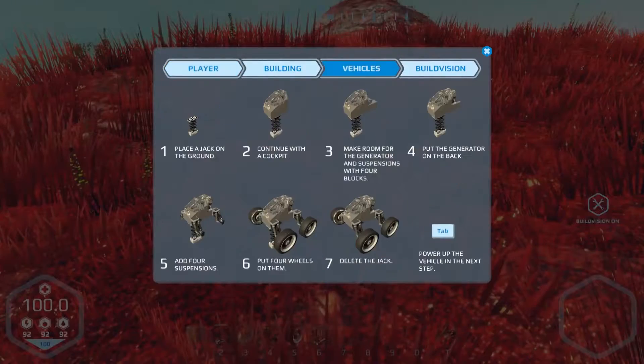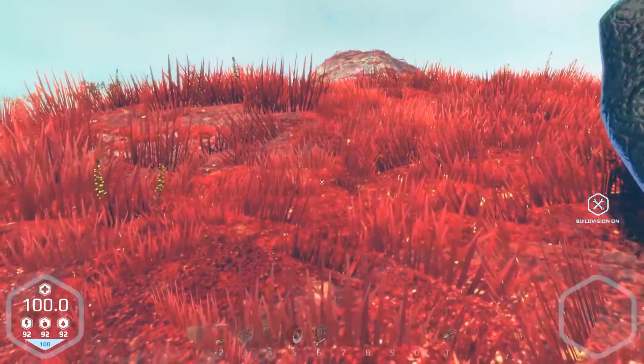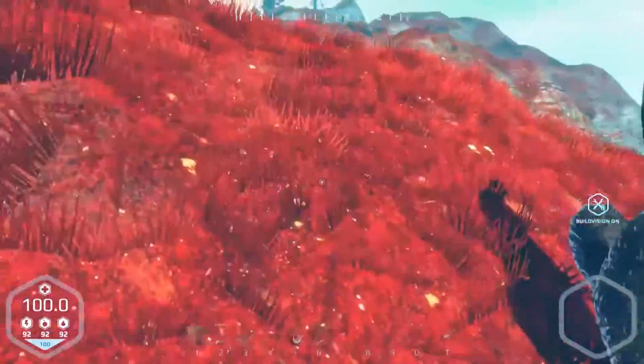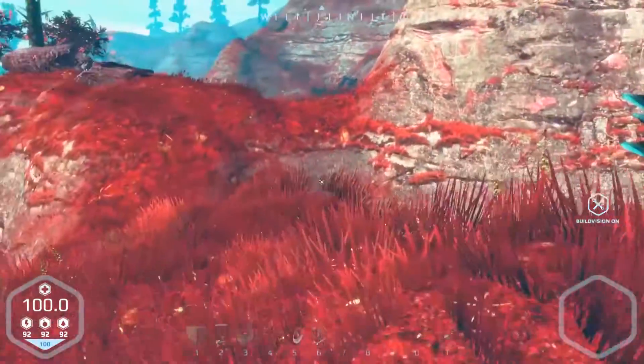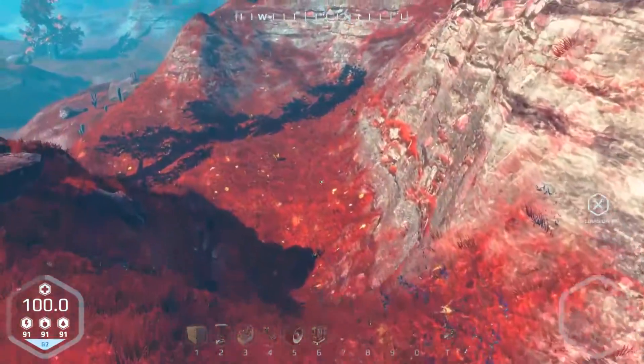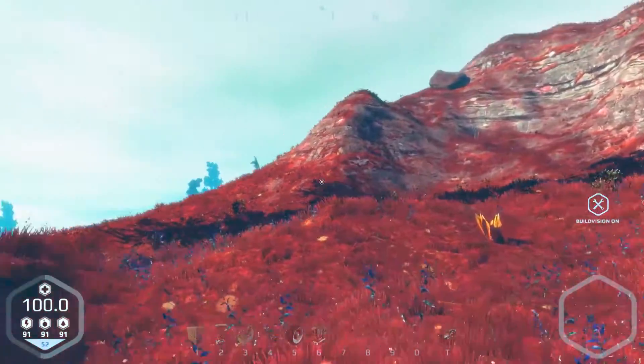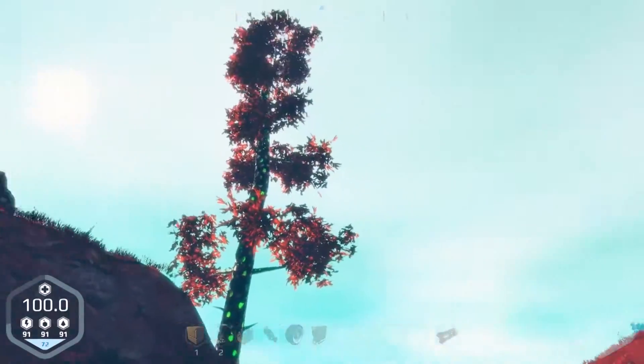What am I doing? First, we gotta place a jack on the ground. Let's find a nice area that I'm not sliding down — maybe a piece of flat ground would be nice. Oh, I have a jetpack! That's awesome. This looks like a good spot, down here. There are some performance issues at the moment — seems a bit laggy.